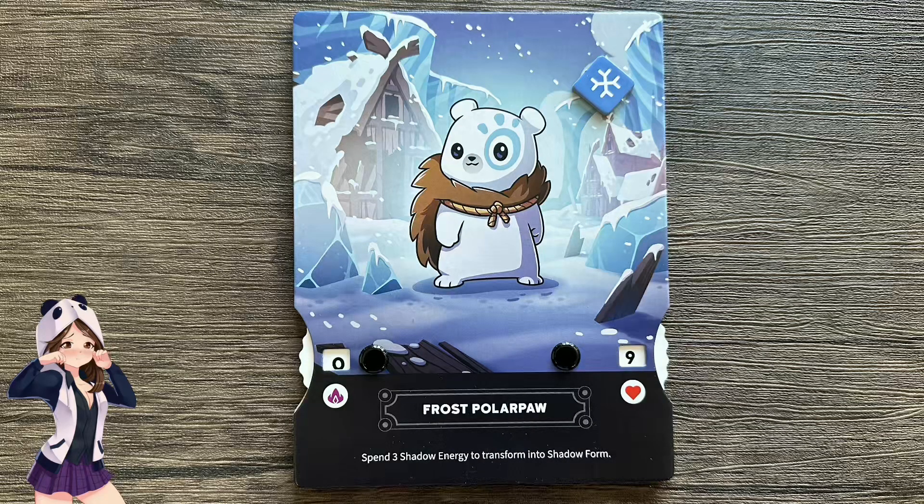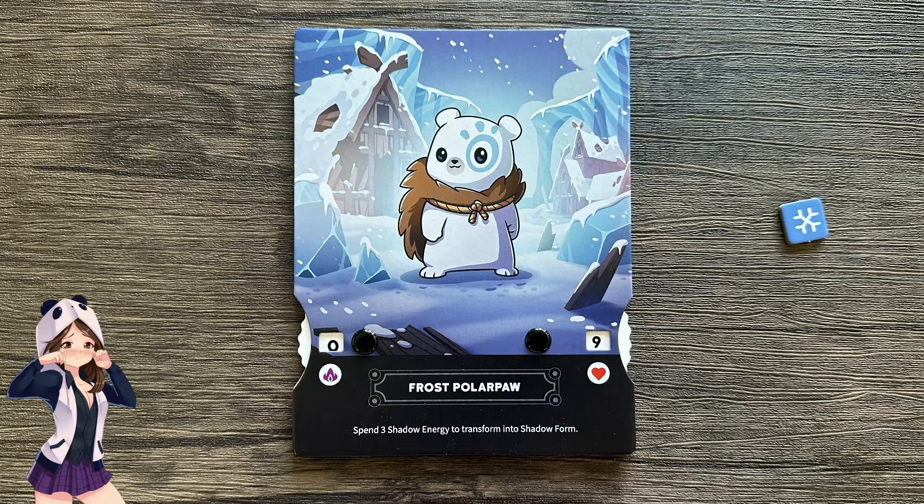If you start your turn with a freeze token on your player board, you are frozen and cannot travel during your turn. If another player freezes you during your turn, you cannot spend any of your remaining action points to travel. If you started your turn frozen, you get to remove the freeze token from your player board at the end of your turn.